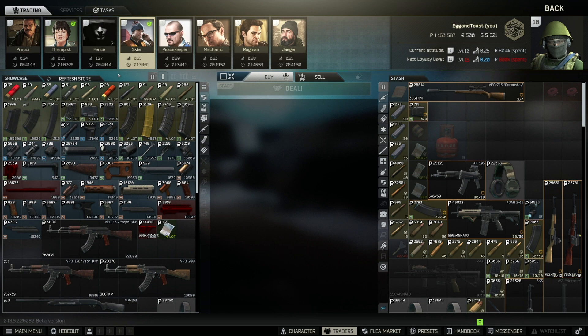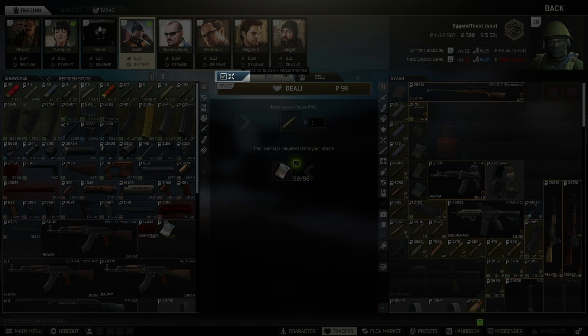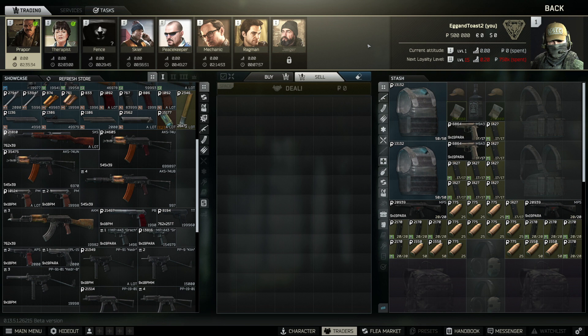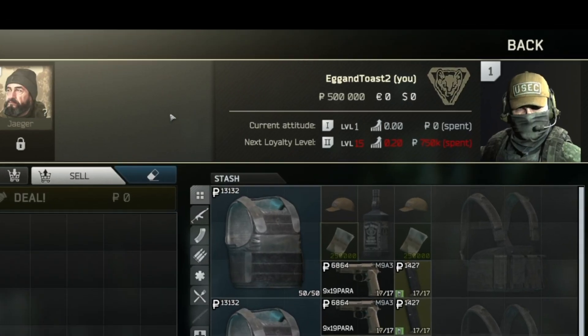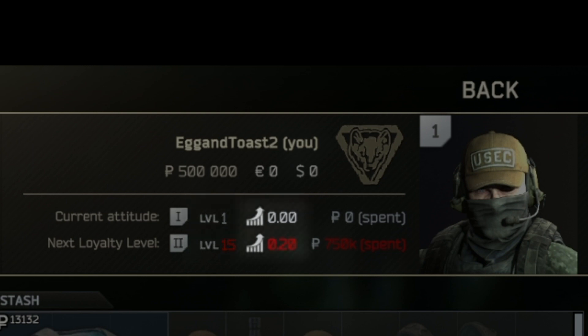To buy something, make sure that you click Buy in the center of the screen, click the item that you want on the left-hand side, press the blue box next to the buy button in the center of the screen to automatically fill the requirements, then press Deal, and it should appear in your stash. To sell, you're going to press the Sell button in the center of the screen, click and drag the item on the right-hand side over to the center table, and press Deal. This money exchanged — whether through buying or selling — counts toward leveling up traders.